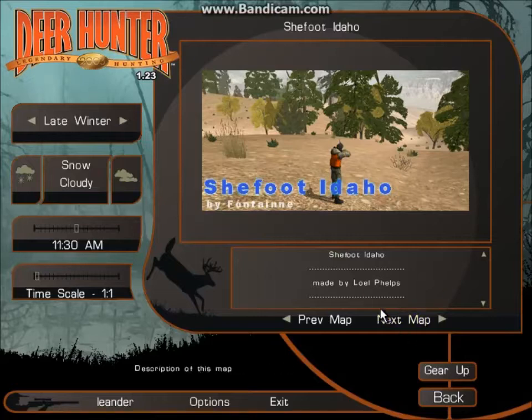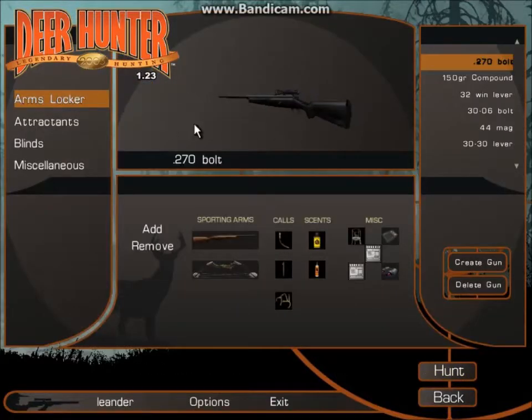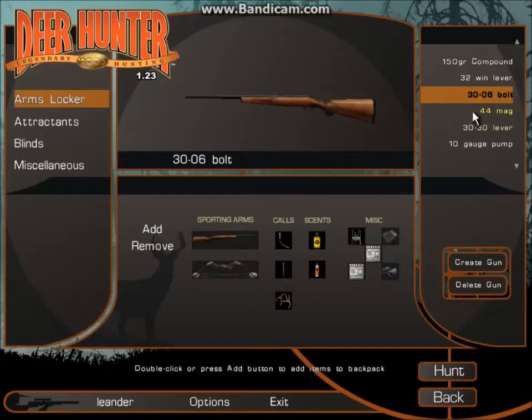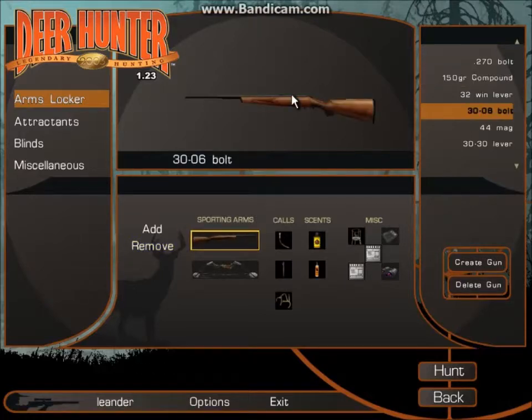Time to track down that monster buck. We're also going to go to the other custom map. This one I don't know anything about. Let's try it with the 30-06 bolt. It looks like the .30 caliber bolt but different caliber gun.